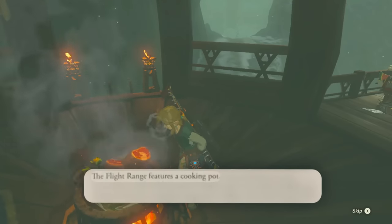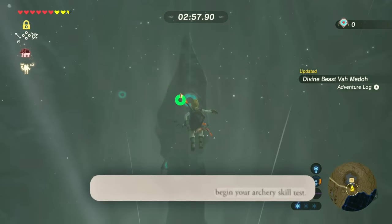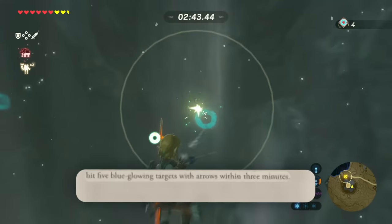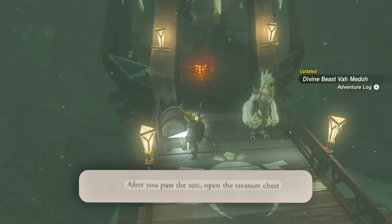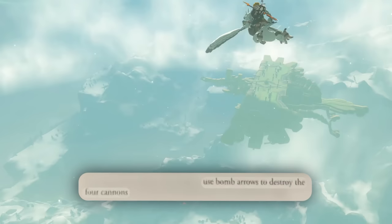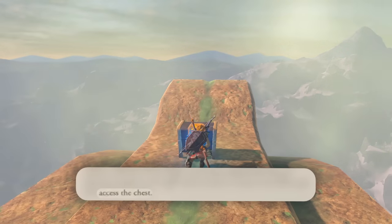The flight range features a cooking pot. Finally, I can use another cooking pot. Now begin your archery skill test. Hit five blue glowing targets with arrows within three minutes. After you pass the test, open the treasure chest, then speak to him again if you're ready to proceed. Now use bomb arrows to destroy four cannons. Once you've done this, collect the first treasure chest.